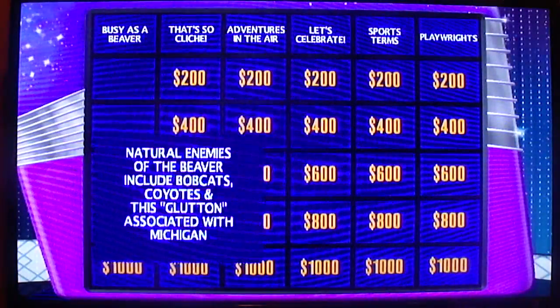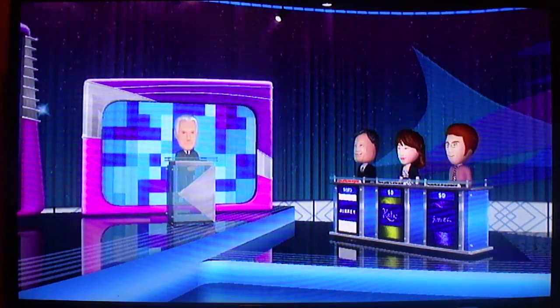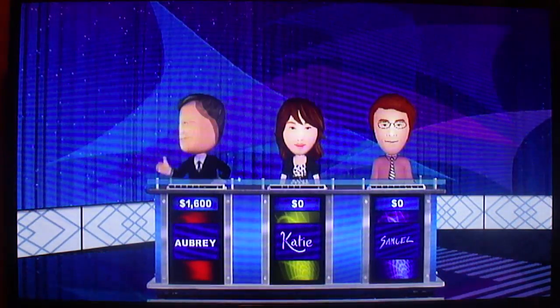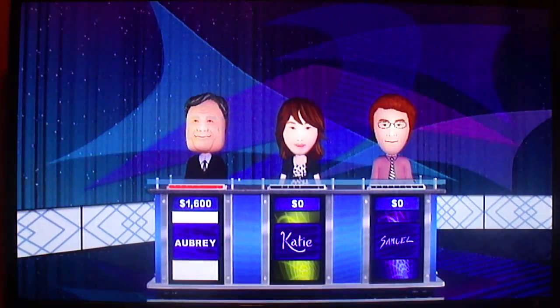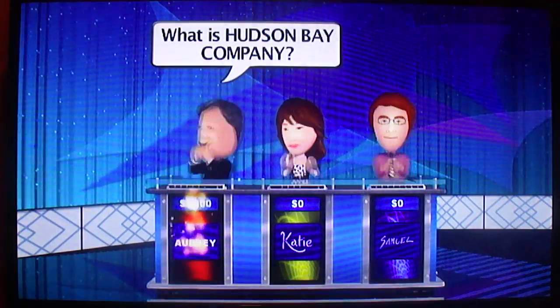Busy as a Beaver for $800. Natural enemies of the beaver include bobcats, coyotes, and this glutton associated with Michigan. What's a wolverine? Let's hear it. Layer 1. Yes. Busy as a Beaver for $1,000. The coat of arms of this company founded in 1670 displays four furry beavers. What is the Hudson Bay Company? Good.